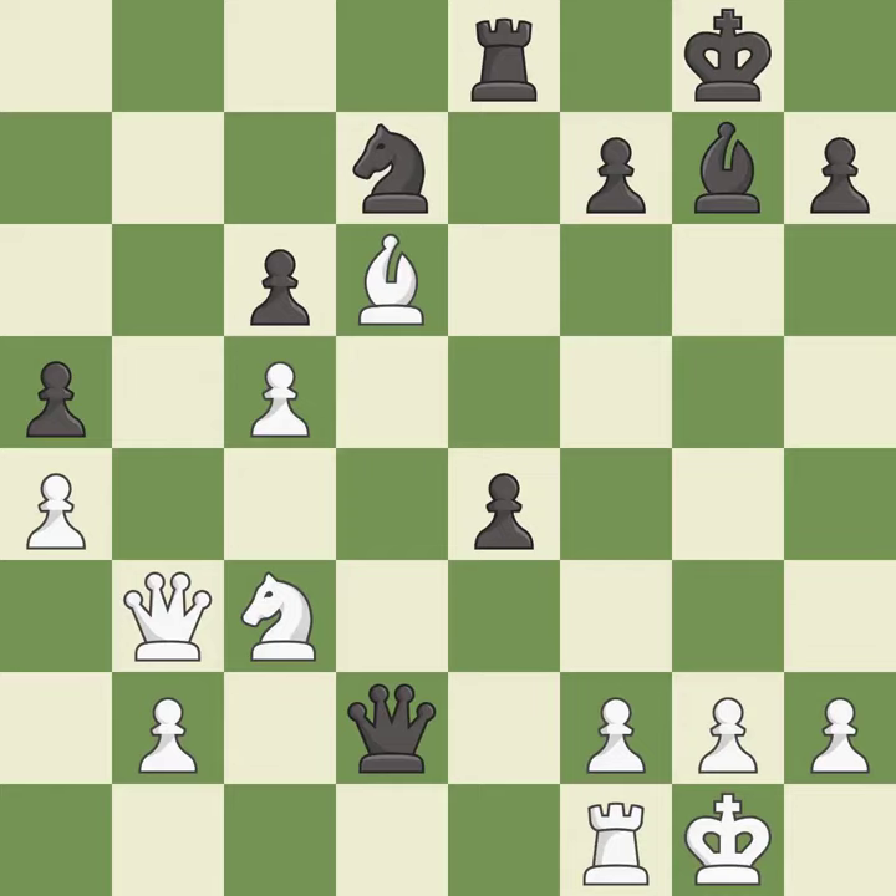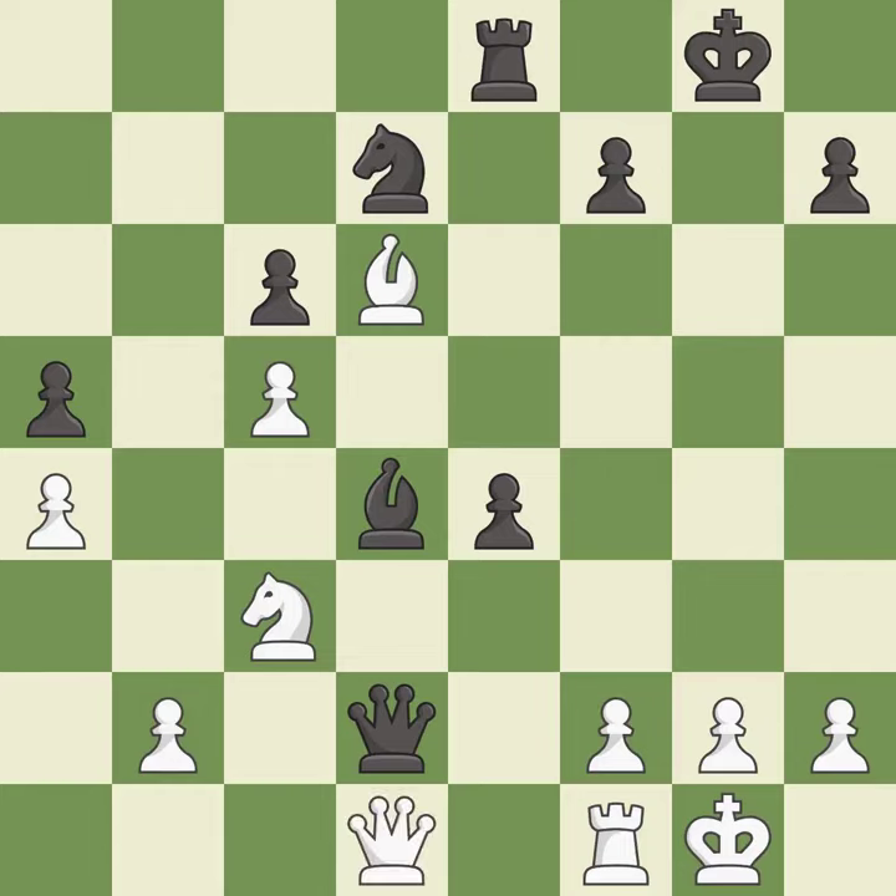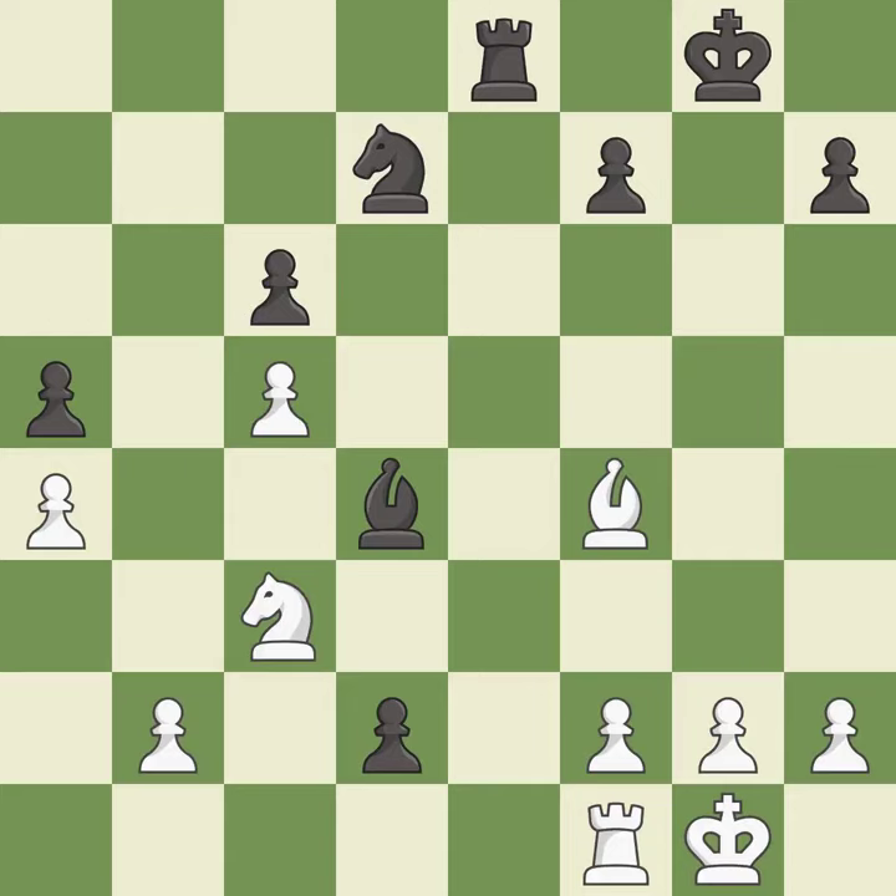Only one move worked there, and this wasn't it — it is a mistake. That's what I would have recommended — it is best. This offers an equal trade of pieces — it is good. This defends a queen that was under attack and had no defenders. This is the only move that works — it is a great move. There was only one good move there. This permits the opponent to create a passed pawn — it is a mistake. Takes back — it is best. This moves the bishop to a better location, allowing it to control more squares — it is excellent. This is an equal trade. This is the only move that works — it is a great move. Recaptures.